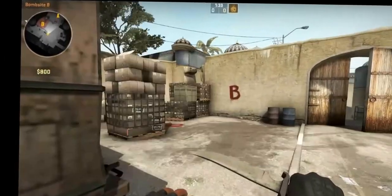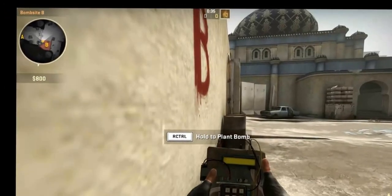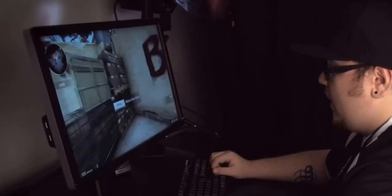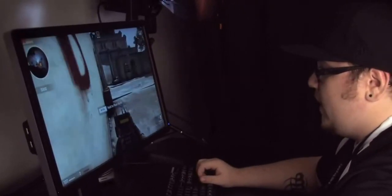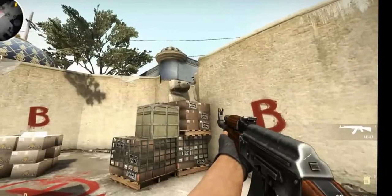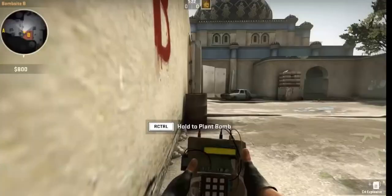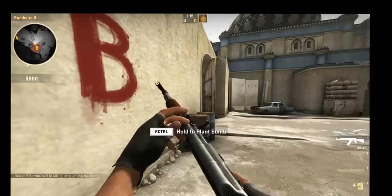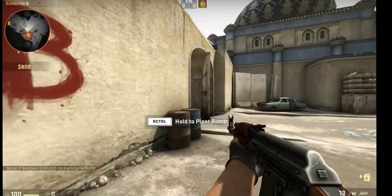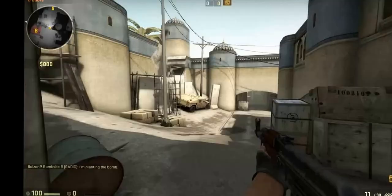We make our way into the bomb site. The main spot that you want to play in B would be right under the B sign below window — to the right of window, I should say. I will not ever plant until I know that double doors or window is fully covered, because I don't want to be in the middle of a bomb plant and somebody run in on me. That takes too much time to pull out your gun and more than likely that person will run in, shoot you, and fall back.